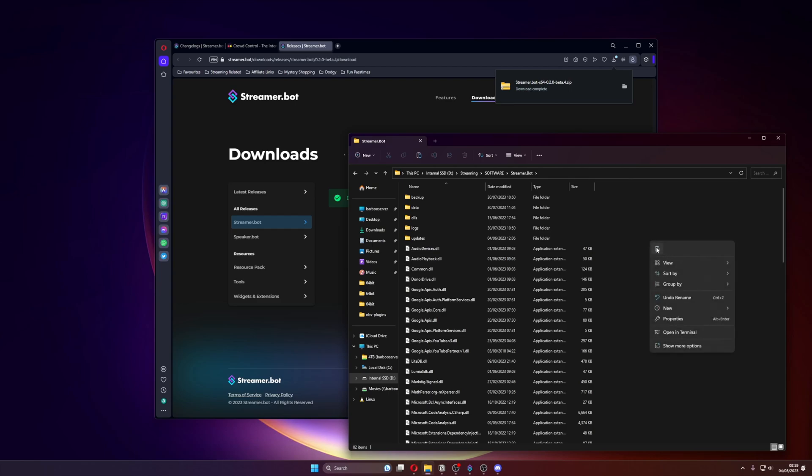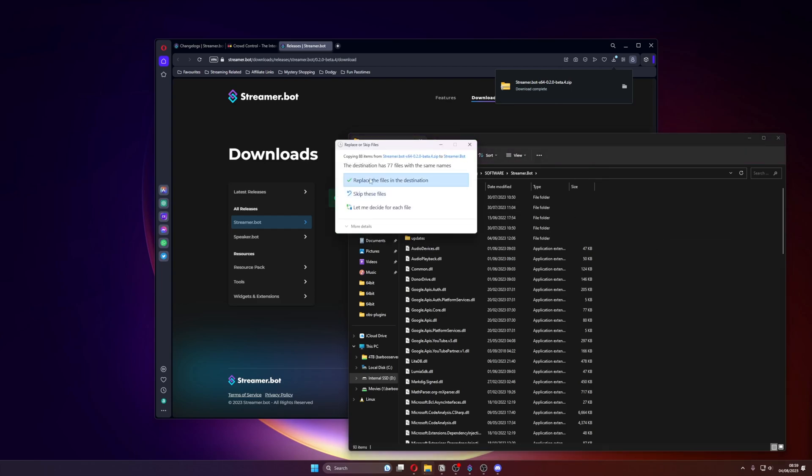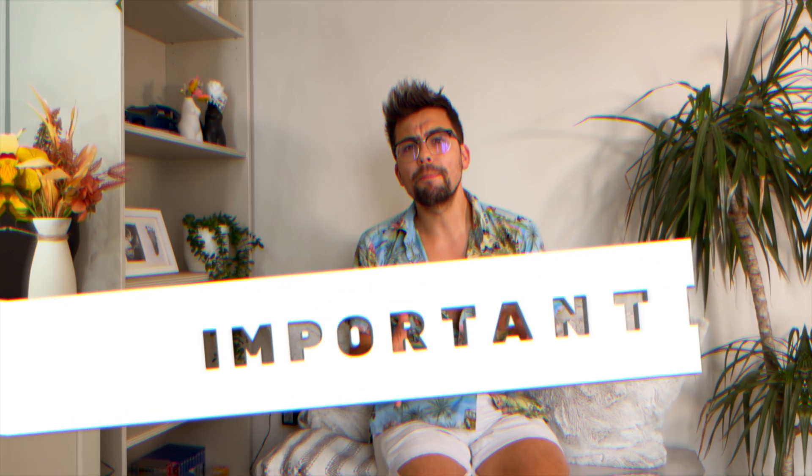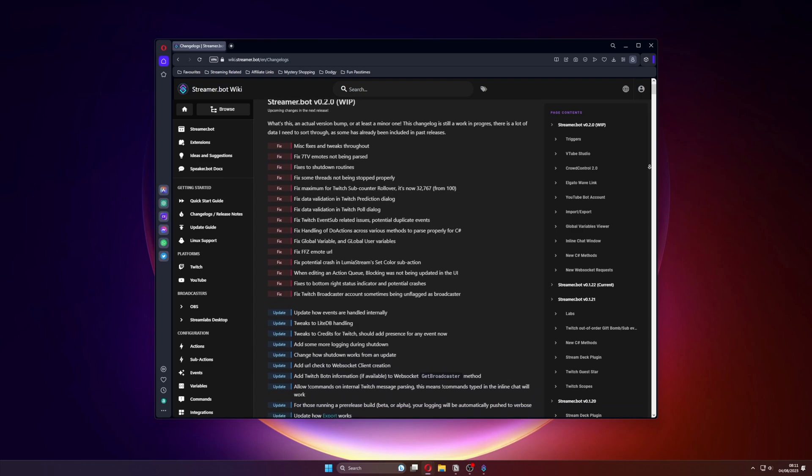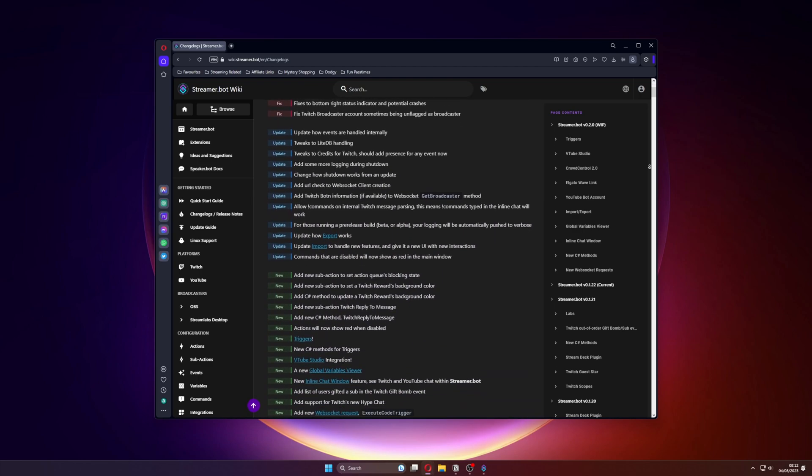With the new downloaded version, just copy the files in it and replace the files in your current StreamerBot folder. Open up StreamerBot and done — you can now access all these incredible new features. If you have any issues please share them in the StreamerBot Discord, those guys are awesome and always happy to help. Note that this is in beta and is constantly being changed, so some things I mentioned today could already be slightly different, including more features being added — keep an eye on the patch notes when you update.